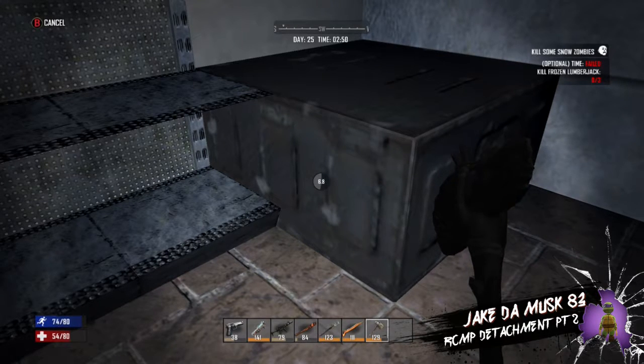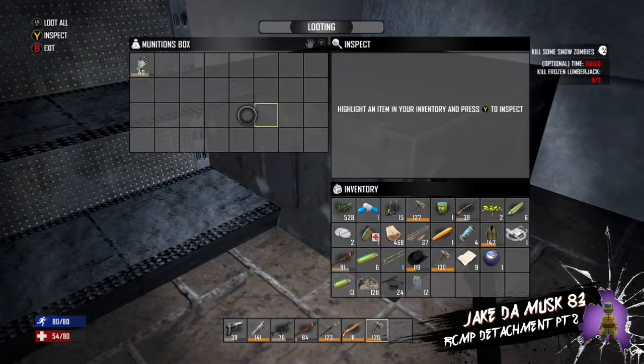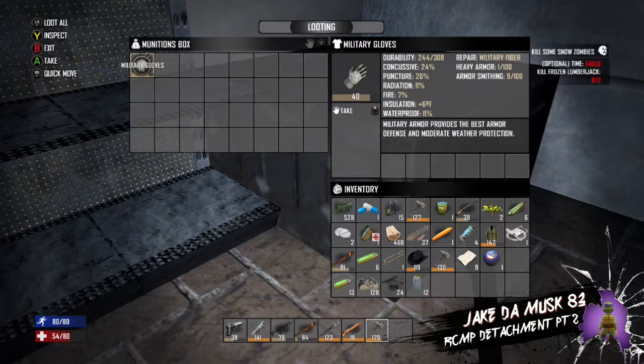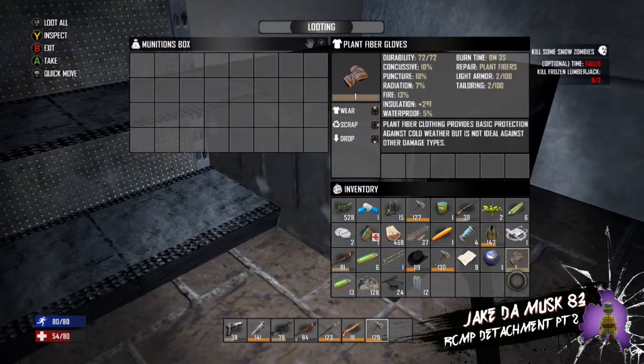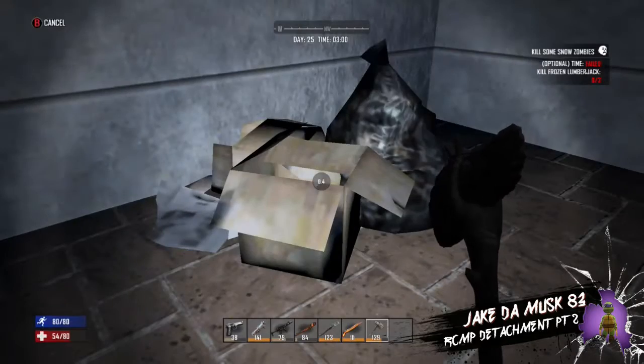Holy, look at this gun crate - I wonder what's in here. Let's check this out. Oh okay, what's in there? Some military gloves - awesome, I need those! So yeah, I got some military gloves. Nothing that much else really good in there, but those military gloves will come in handy.